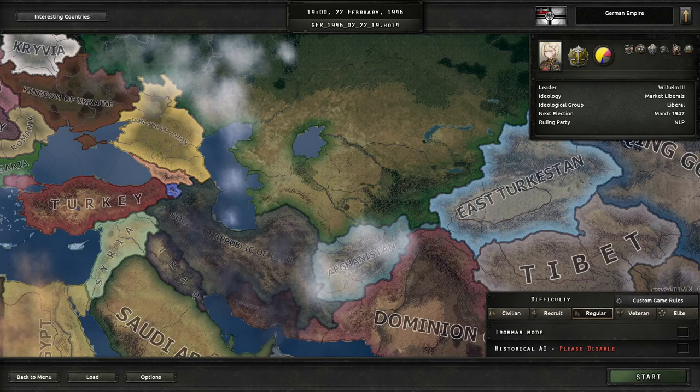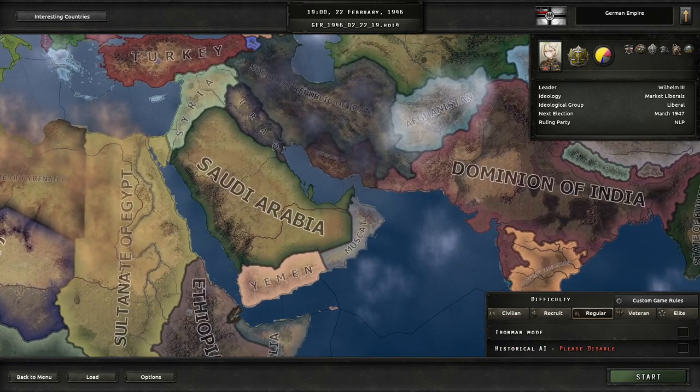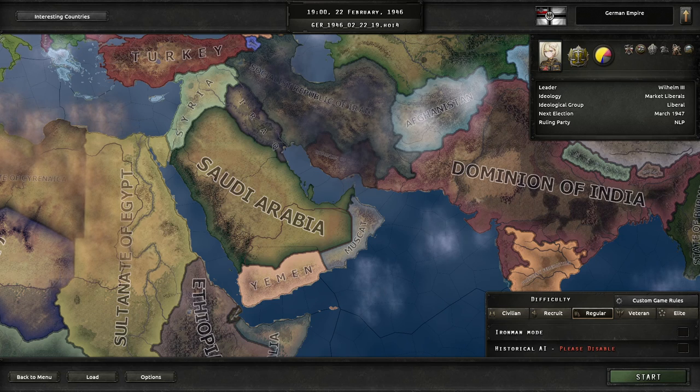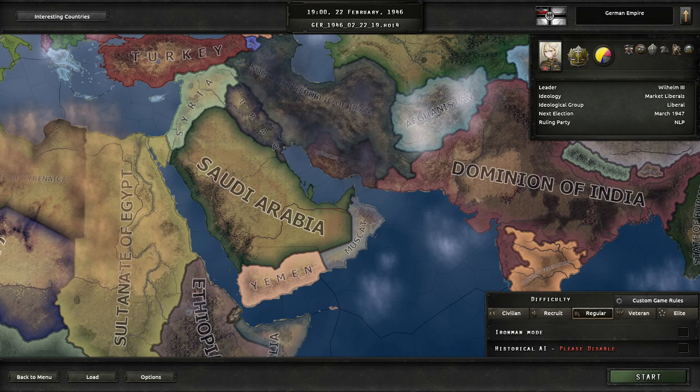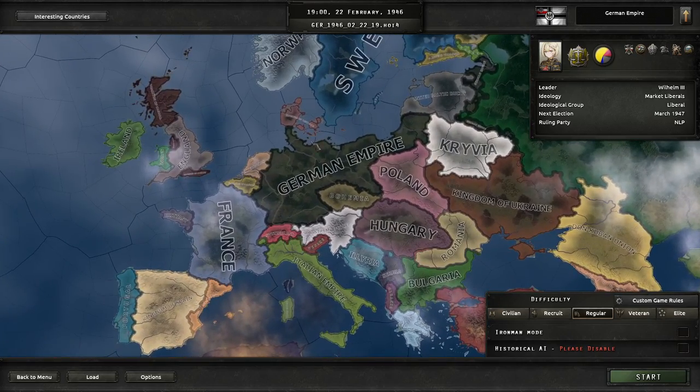Hey guys, Lovie Freeman here, and today we got a save game from our boy on the subreddit, Mimosh27. He says: I am stuck with the Russian war. The war has raged on since 1939 and I destroyed the Internationale and Japan, but I cannot manage to break the Russian front line. I have deployed 40 heavy tank divisions, air superiority is mine, but I could not break the front. How can I win? He sent me the save game to see if we can help him out.